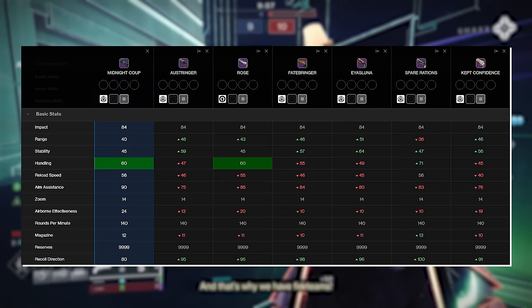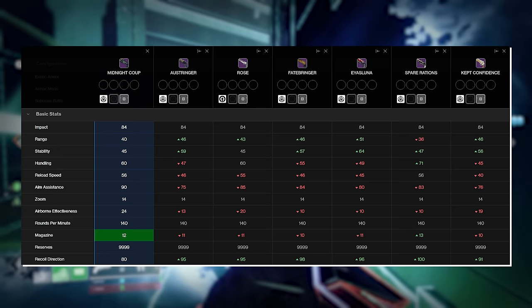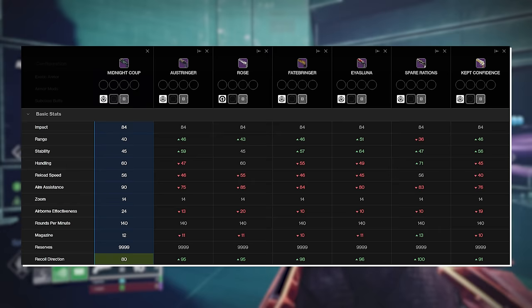In terms of aim assist, Midnight Coup is the highest out of everything at 90. It also has 24 airborne effectiveness, also the highest. It has a base magazine of 12, which is fantastic. One thing I noticed when playing with this hand cannon was that the magazine size was very large and noticeable. Its recoil direction is only at 80, but we have deterministic recoil now, so we can't judge things based on that stat alone.